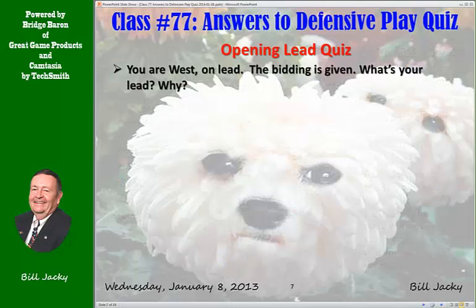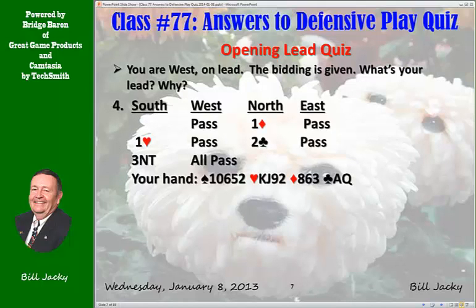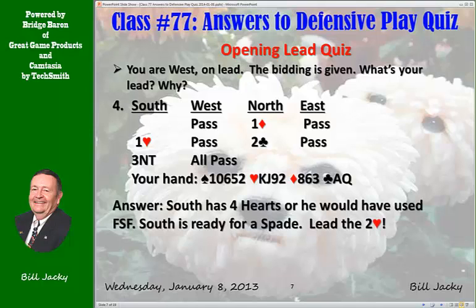Opening leads — most of the rest are opening leads. You're on lead as West. The bidding goes: one diamond, one heart, two clubs, three no trump. This is your hand. South has four hearts or he would have used a four-suit forcing bid. He originally bid hearts but did not go back and ask for a 5-3 fit. Therefore South has four hearts. South is ready for a spade — it's the only unbid suit — so don't lead a spade. Lead his suit: the two of hearts. It can't be that strong.